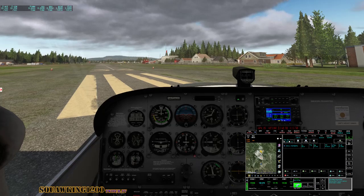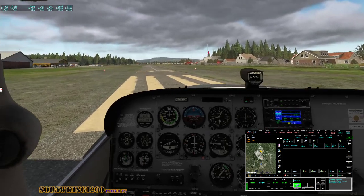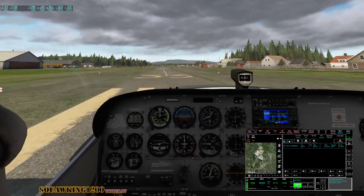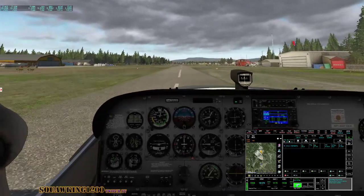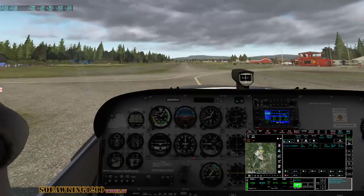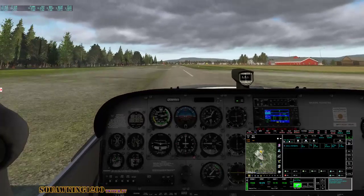That was a pretty big drop. The airport ground's wet. We're standing on the brakes — we're just going for it. Landing light, taxi light — and off we go into the wild blue yonder.